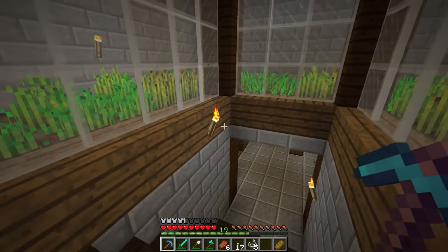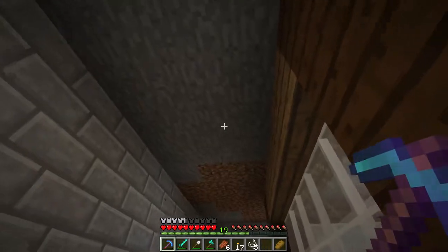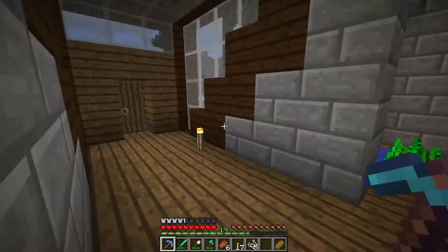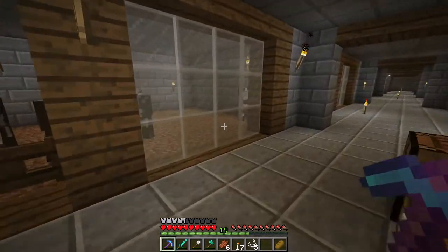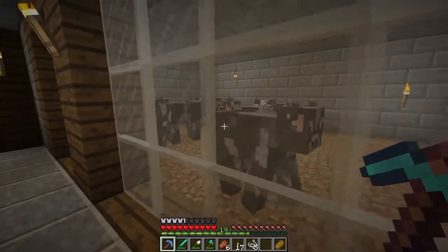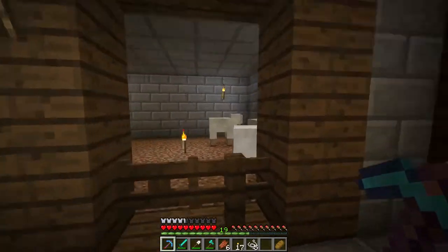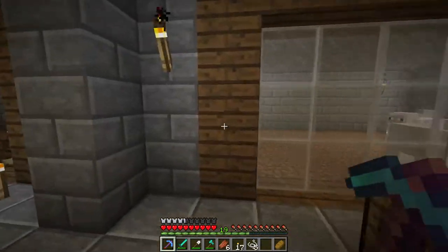I really should get rid of these torches, shouldn't I? And I think I also need to finish putting half slabs there. There's always work to be done. But I've brought our friendly mobs down here — our cows from over by our base entrance, and some sheep I found.